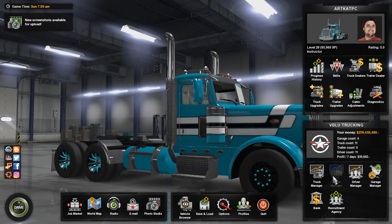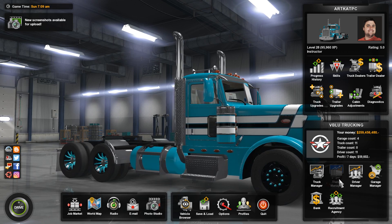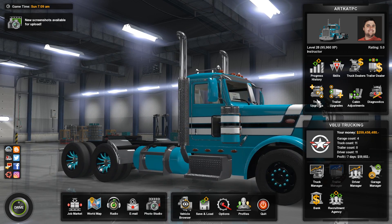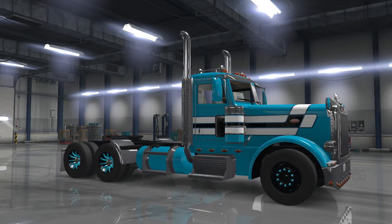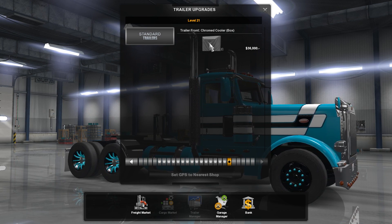As you can see here, just like Euro Truck Simulator, this is grayed out when you first get in because you don't own any trailers, so you can't use the Trailer Manager. You can do Trailer Upgrades though, which is weird — Trailer Level 21.